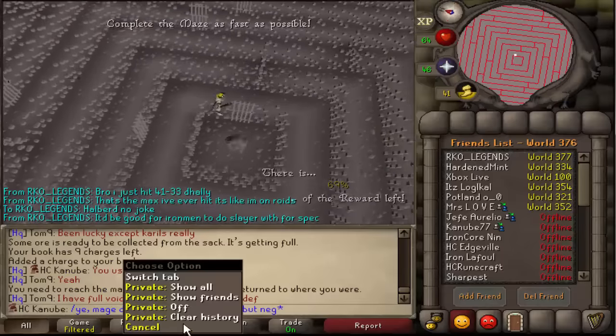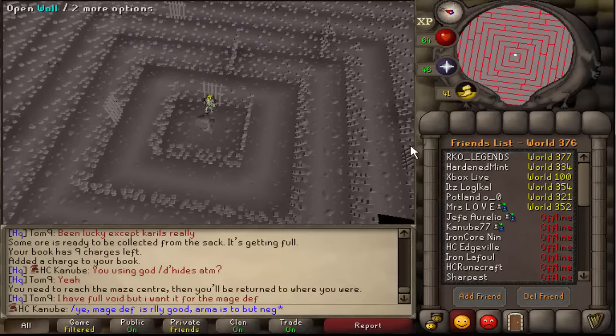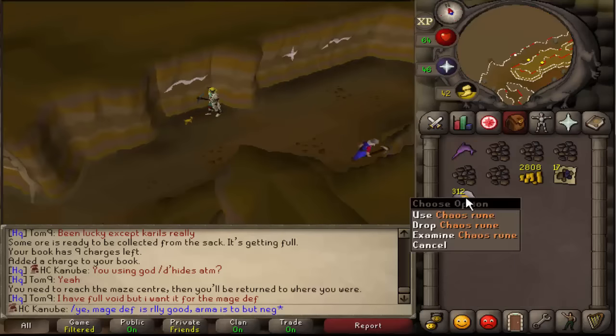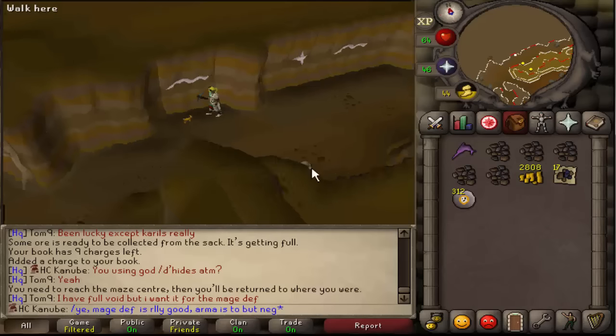It's actually been a while since I've done a maze. I'm level 75 combat right now so whatever I get should be pretty decent. Got 312 chaos runes, 17 mith ore, 2k coins — not bad.